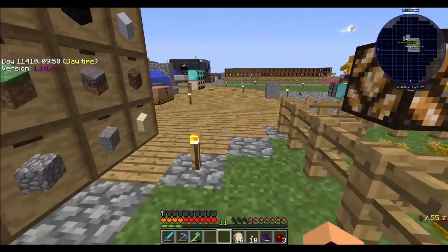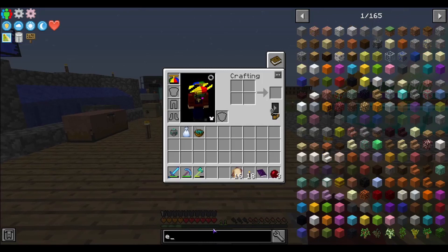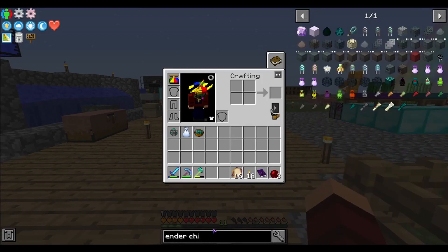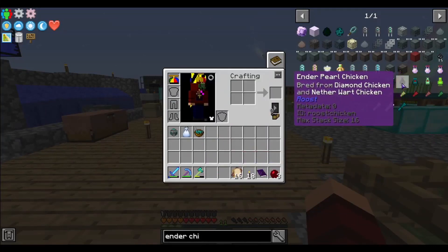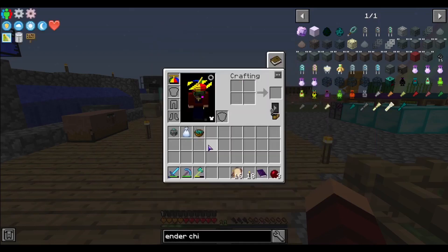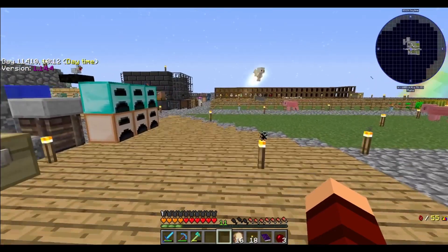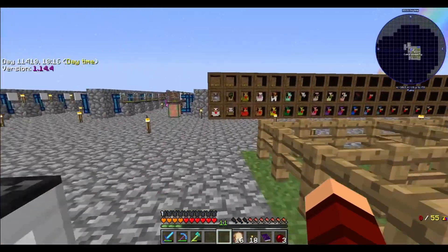What do you need? Just one enderpearl for the ender chicken. Wait, what do we need for the chicken? I need Enderium — for an enderpearl chicken that's a diamond and nether ward. Do we have those two? I have those — I don't know that I have the diamond one, I think I was working towards that one.